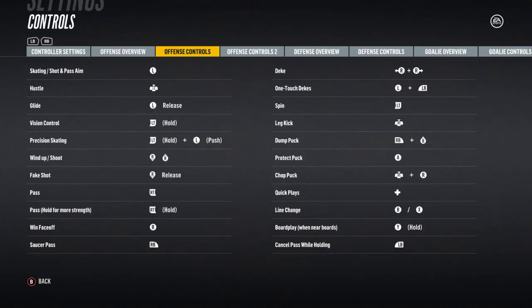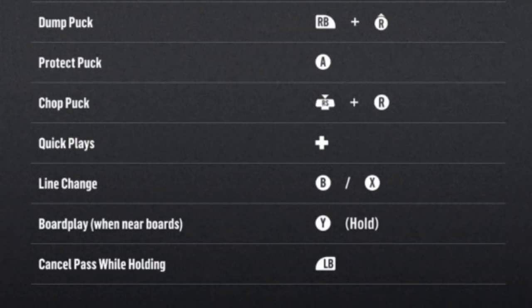Let's zoom in on the controls that involve passing. If you're ever in your own zone on a penalty kill or trying to break out and your players are deep in the neutral zone, you can dump the puck by pressing R1 and up on the right stick in the direction you want — usually best done diagonally to avoid a delay of game penalty. This launches the puck high into the air over opponents to reach the receiving player.